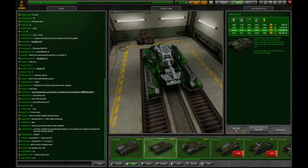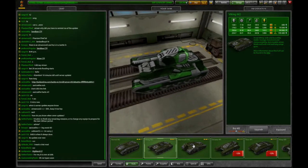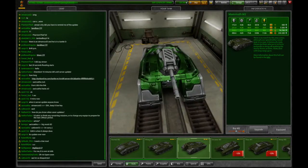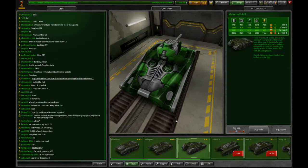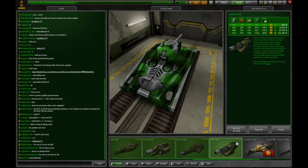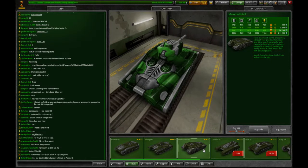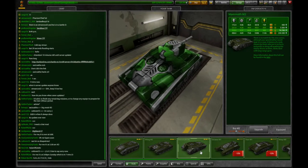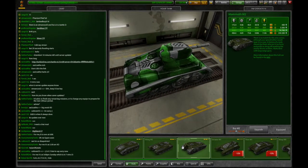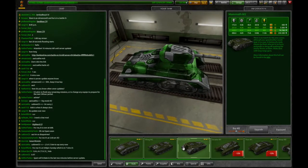Mammoth M2 — I do like this. I was gonna use it with Vulcan when it's M2, if they have a discount on it. To me, Vulcan and Mammoth make a really deadly combination, especially at long ranges. It's so good — though not so much if you're getting jinxed.